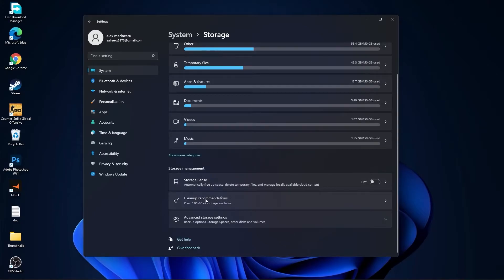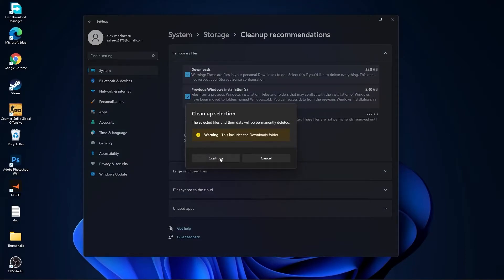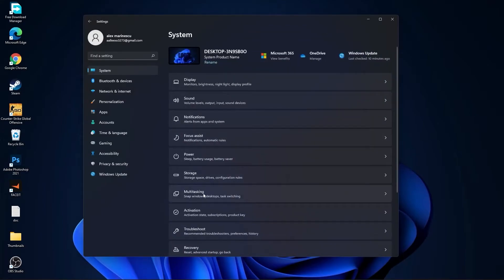Go back to System, go to Storage. On Storage Sense, select Off. Then go to Cleanup Recommendations — select the items you want to delete, press Clean Up, and press Continue.